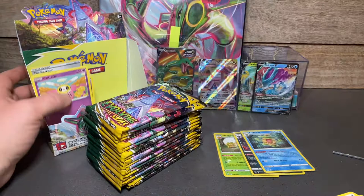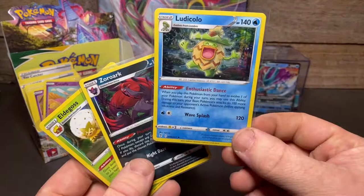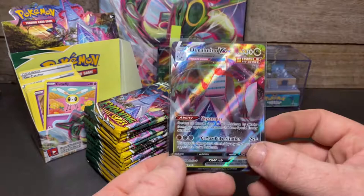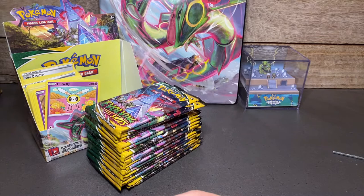Alright, quick recap of the first half: Ludicolo, Zoroark, and Eldegoss holos. Suicune V, Leafeon V, Duraludon VMAX. And the pull of the half — Rayquaza V full art. Quite a nice pull there — let's go straight into the second half.